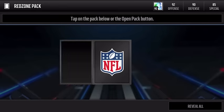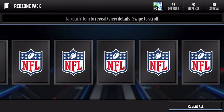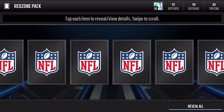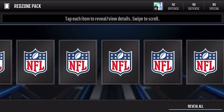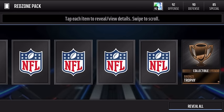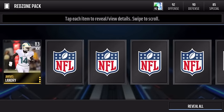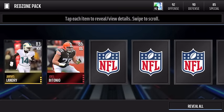First Red Zone pack — let's see what we can pull, starting it off nice and slow. We get a bronze trophy, not bad. Moving on to the left side, we get an 83 kick returner Jarvis Landry. We get a 75 Andre Ellington — still haven't gotten that elite. And there we go, 86 OG Joel Bitonio. He's projected to sell for maybe 40k, so right now we're down 160k.